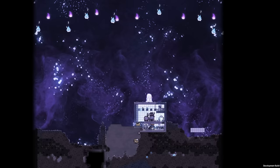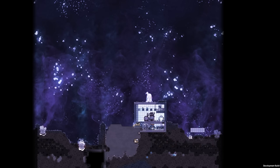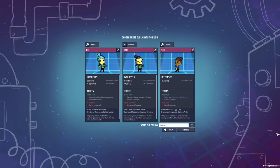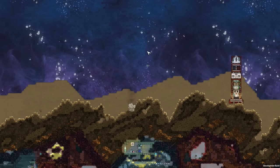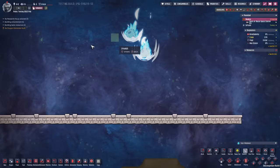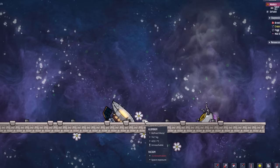Ice and iron meteors can now appear on the regular asteroid — I had to spawn these in because I couldn't get a natural occurring one. In addition to all the meteor shenanigans, we also have a new trait called Rock Ban. I got it for all three duplicants — they gain attribute bonuses during meteor showers. The iron one and the ice one are new, and there are a whole bunch of other meteors where I'm not sure if they're new or were already there.